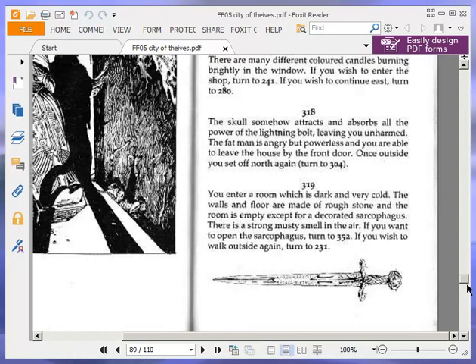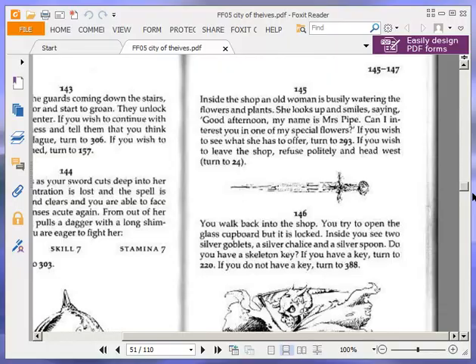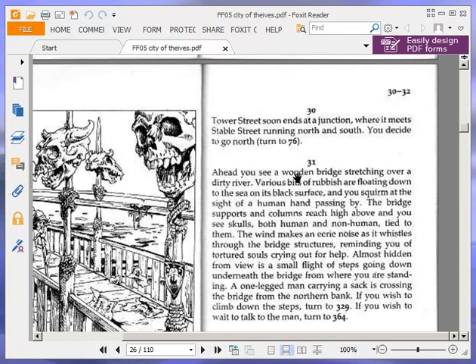Tower Street makes a sharp turn to the right, going east between tall buildings. An iron bridge crosses overhead between two of the buildings and you see movement on it. Small cloaked people are carrying laden sacks between the buildings, apparently in a great hurry. If you wish to call out to them, turn to 251. If you wish to walk under the bridge and continue east, turn to 30. Tower Street soon ends at a junction where it meets Stable Street running north and south. You decide to go north — turn to 76.